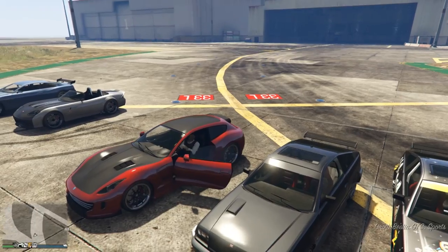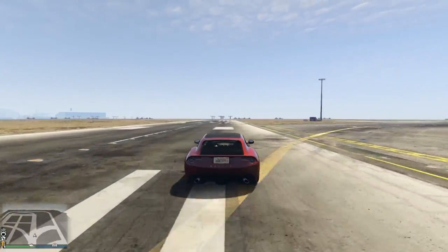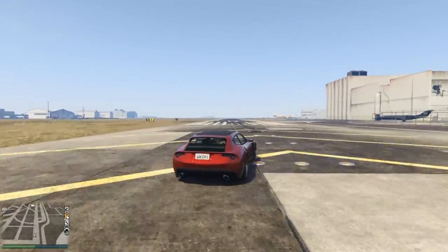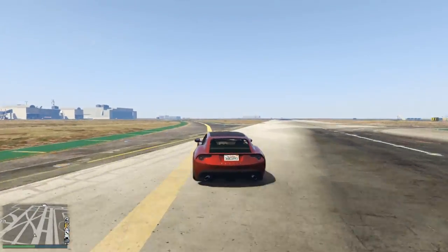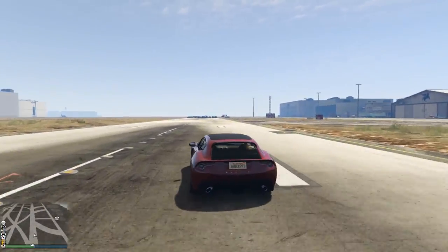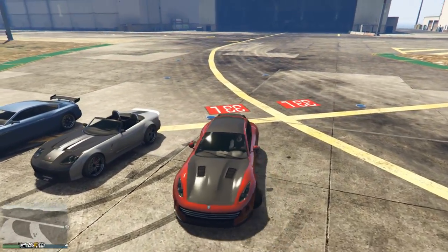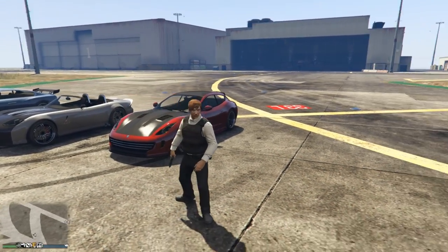Next up we have the Bestia GTS, a fairly expensive car compared to the previous two but not that expensive in the grand scheme of things. The Bestia is all-wheel drive and it definitely makes up for that in the lap time and top speed. It has a top speed of 118.75 miles per hour — we've jumped up a total of one mile per hour. It doesn't have any grip problems whatsoever because it is all-wheel drive. It handles very well, sticks to the ground. It's a Ferrari, so it sounds amazing. It finishes in 41st place on lap time and 57th on top speed. I would easily rate this car another 7 out of 10.